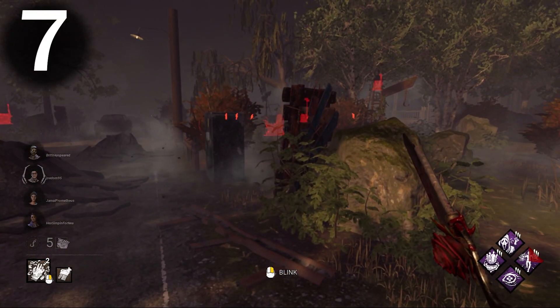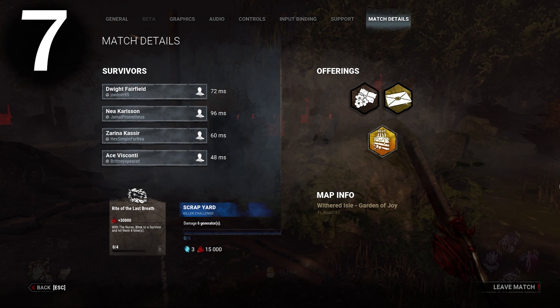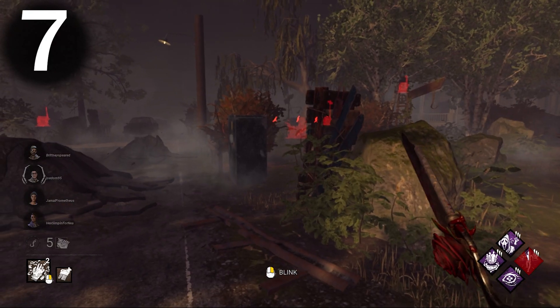Number seven: archives and daily rituals should be accessible in the escape menu in case you forget or need to see the details. It's very easy to add, I think.